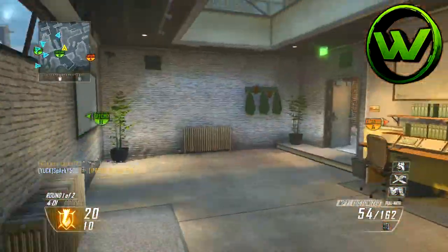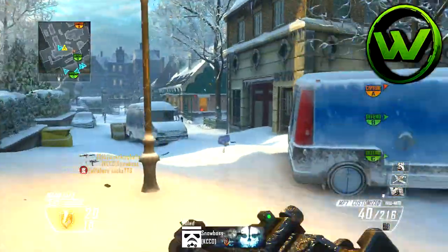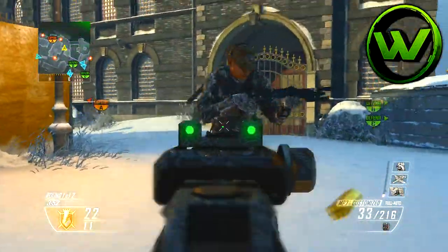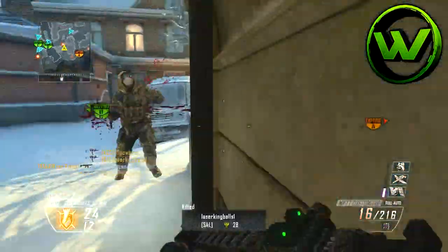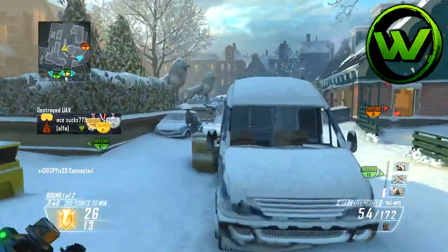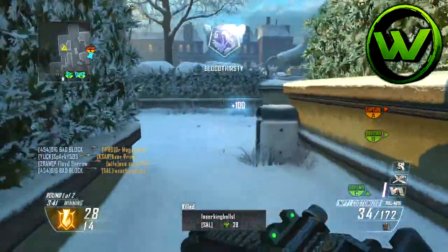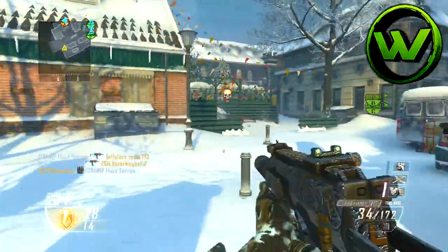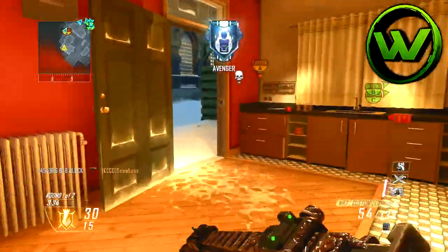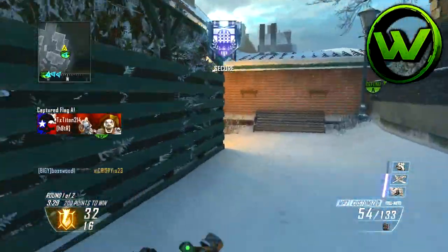On the MP7 I'm using the suppressor. The suppressor is a very good attachment for this map especially, because this map is really annoying — you're getting grenades thrown at you, flashes, shock charges, and all that. If you don't know Frost already, it is literally one of the smallest maps Black Ops 2 has made so far. Frost is basically Nuketown size, maybe even a little smaller — you can get from A to C in a matter of seconds with Lightweight and Extreme Conditioning.